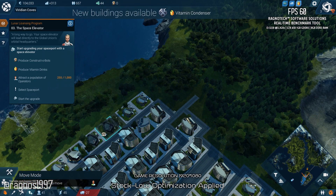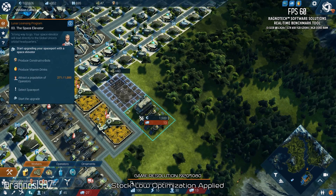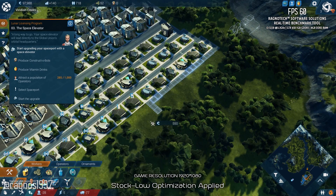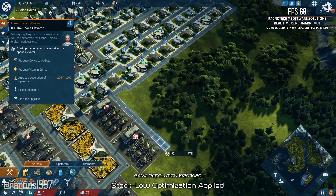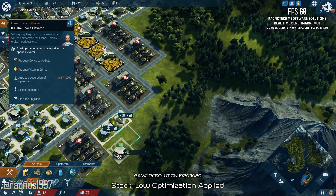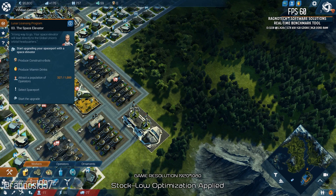New blueprints ready for implementation. Consumer analyses show unfulfilled demand for specific commodities. Warning: facilities require additional manpower. New blueprints ready for sale.